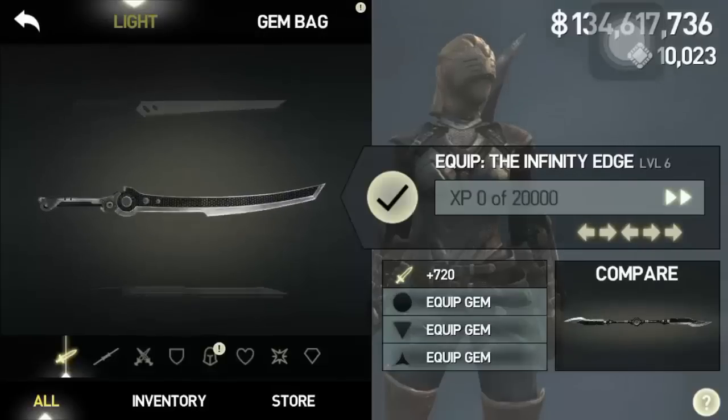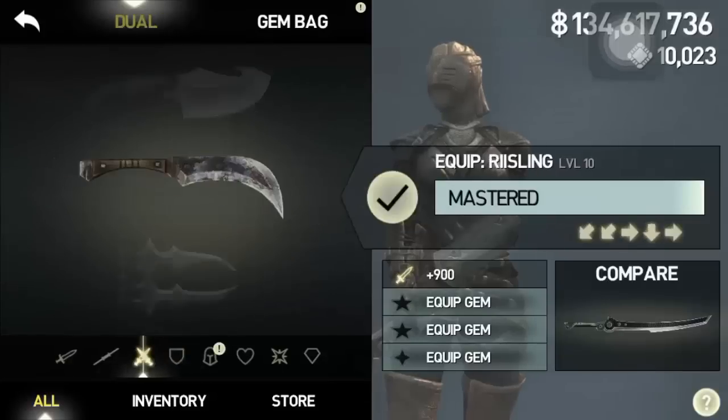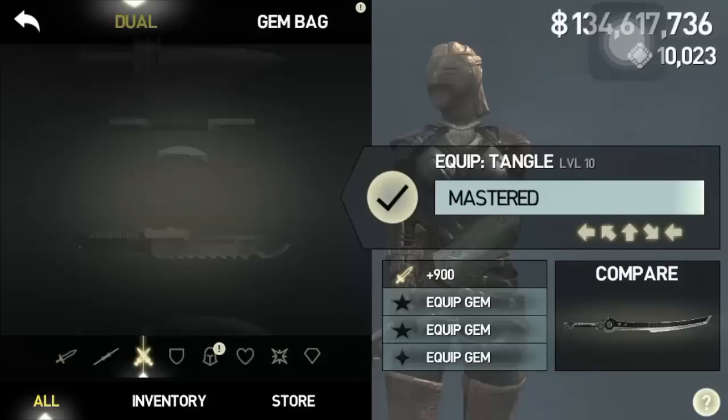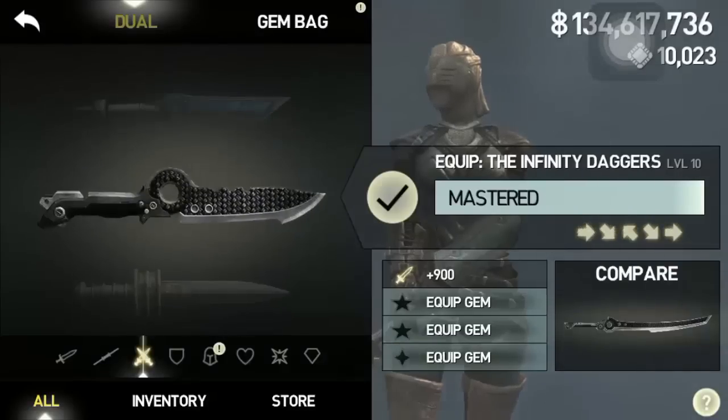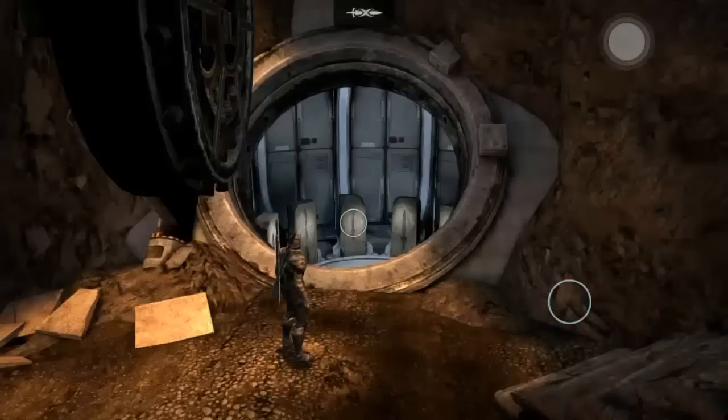Make sure you have the Infinity Edge, which we do, and then the Infinity Daggers are her other one. Make sure that you have them bought — not only that you mastered them, but that they are in your inventory, which they are. Also make sure that you have all of Cyrus's Infinity weapons as well. Then click on the vault.